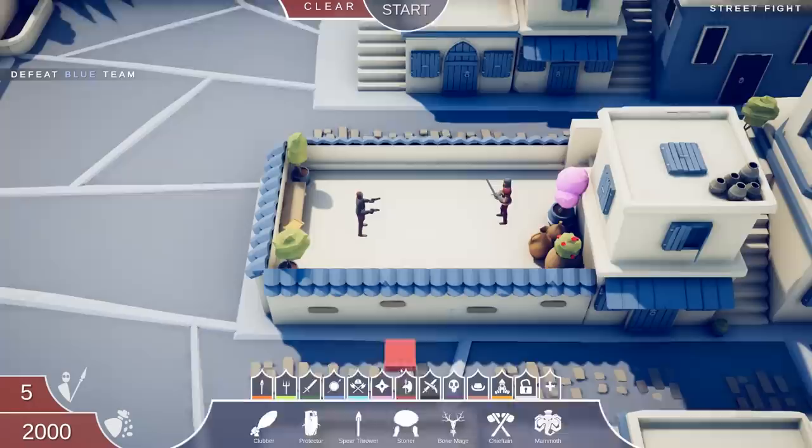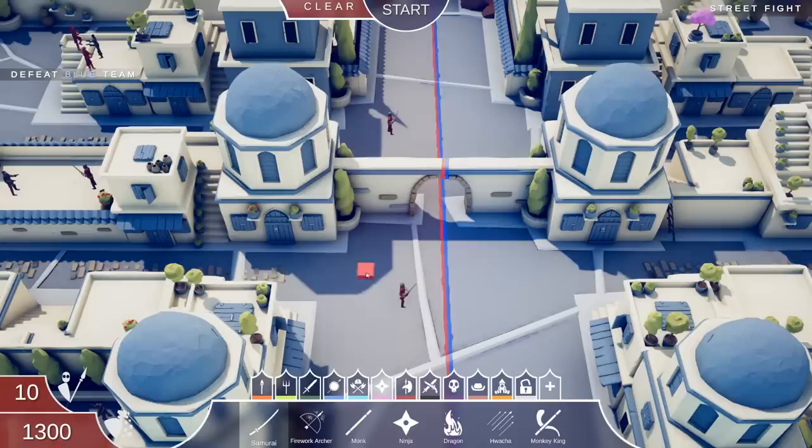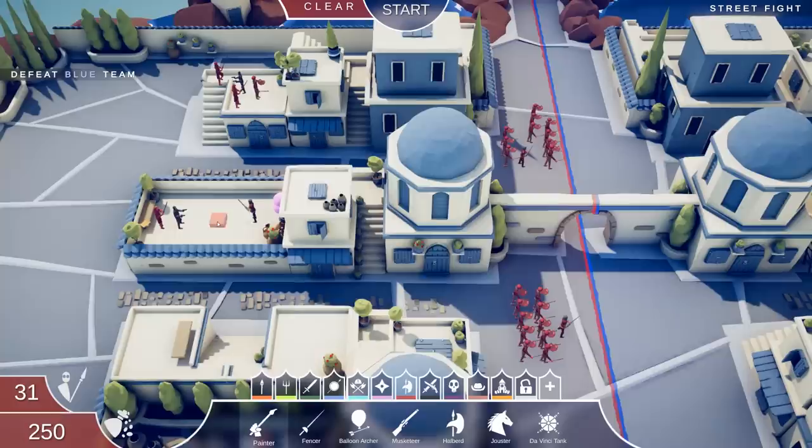We probably want to use the dynastic samurai because they can actually block some incoming projectiles. Two-for-one those guys, and then I think we gotta switch it up to painters - painters are really good at dodging and they're cheap, and that's kind of what we need right now. We'll triple up in some cases to make sure we have enough forces.